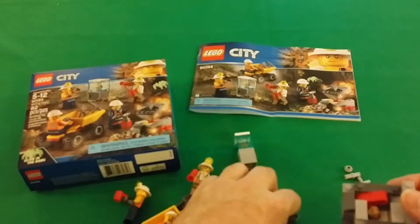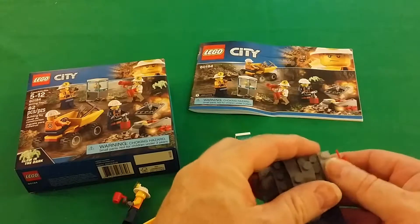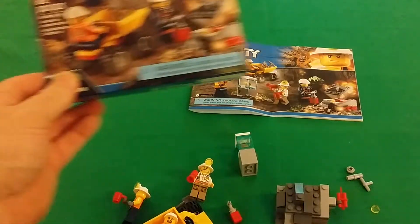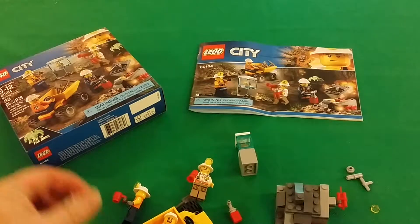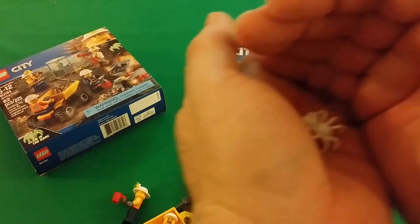Not bad — a nice little play set. I like it. Parts-per-price ratio: 82 pieces for ten dollars. Like I said, the wow factor is the spider — the glow-in-the-dark spider. I think that is just cool.